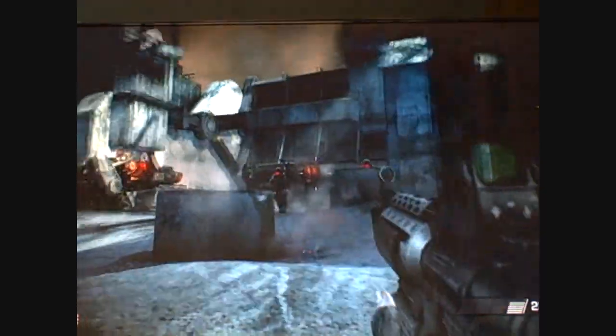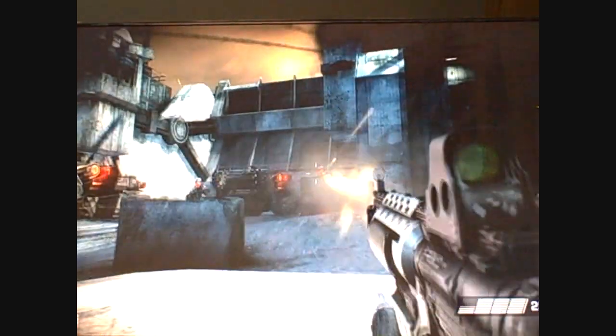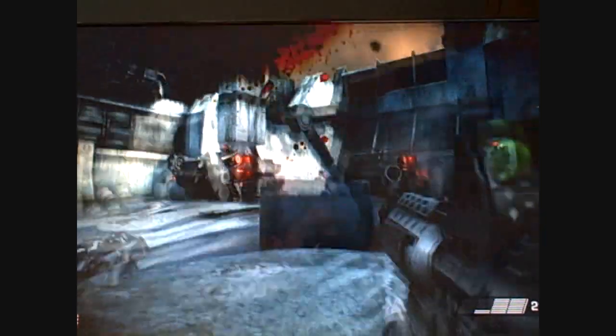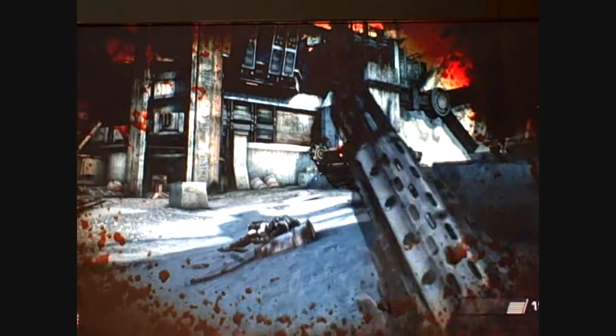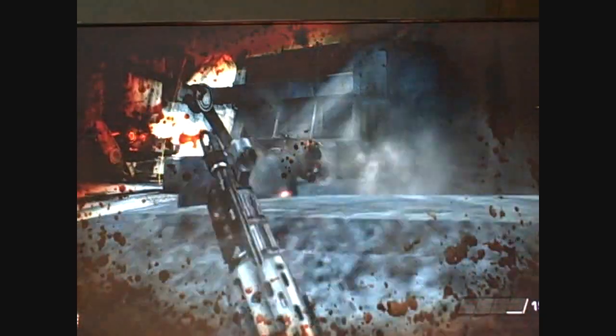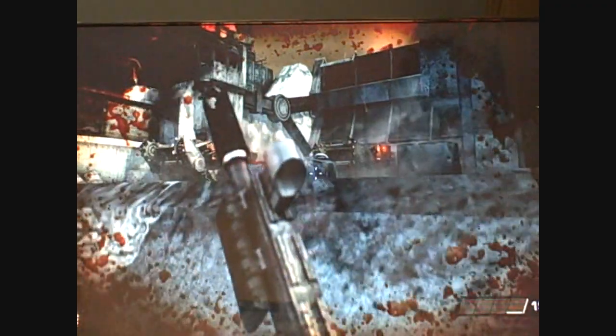If all the games looked like this, then I think the PS3 would have got much more sales and would have been much more popular, because most games today are not using the full power of the PlayStation 3. So you might ask yourself, how does the cover system work? Well, crouch is the L2 button, and you go up to a wall, hold L2, and you just automatically crouch.